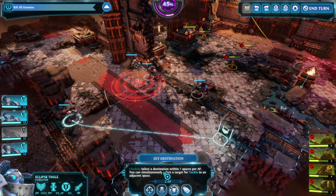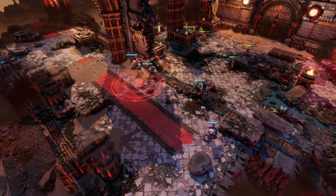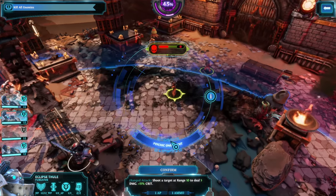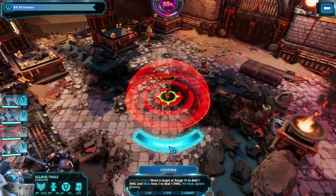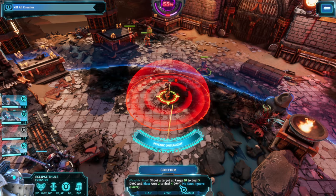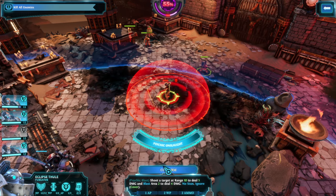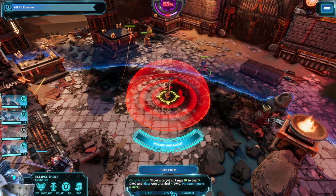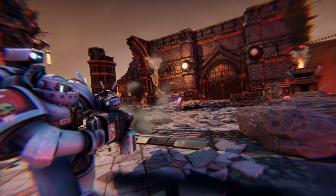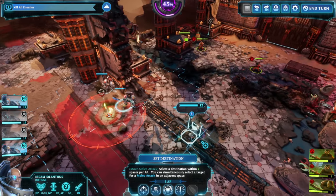Let's bring Purgator over here — go into half cover. Psychic Onslaught: shoot a target at range ten to deal five damage, blast the area for four damage, no stun, ignores cover. So if people are grouped we also have this as an ability — two Willpower to use it.